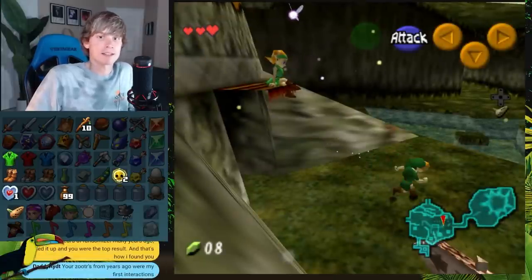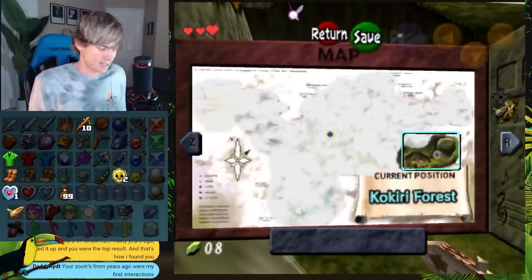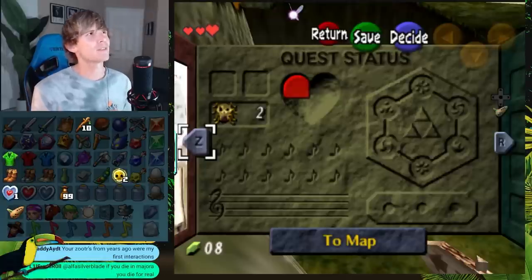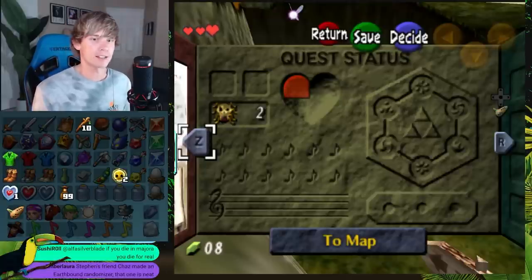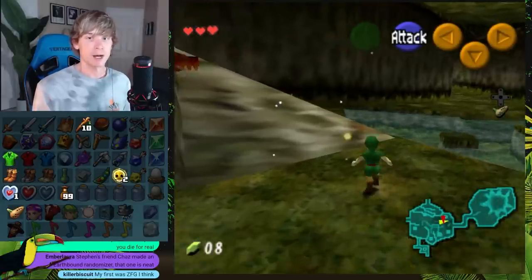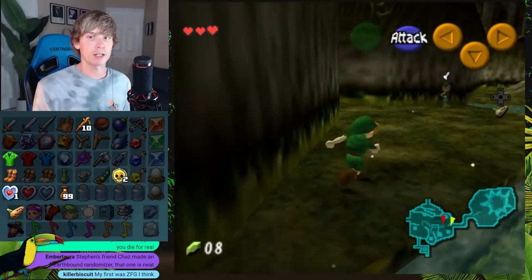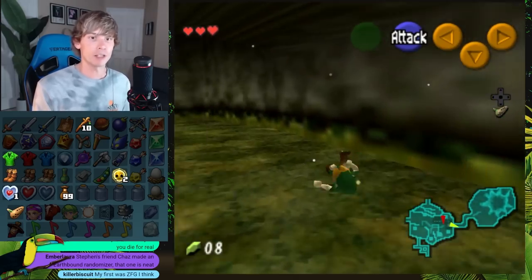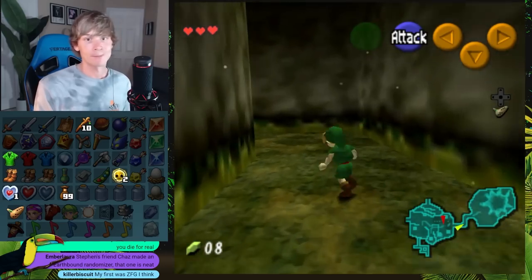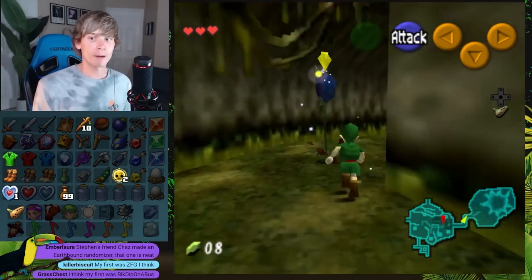If you die in Majora's Mask, can you save? Yeah, so they overhauled the saving system in Majora's Mask. I believe you might still have to save at owl statues, but it doesn't eject you from the game like it typically does. A lot of your questions are things I'm going to have to figure out through this playthrough, because this is my very first playthrough of this mod. I don't have all the answers right now, but hopefully I'll have more by the end of tonight.